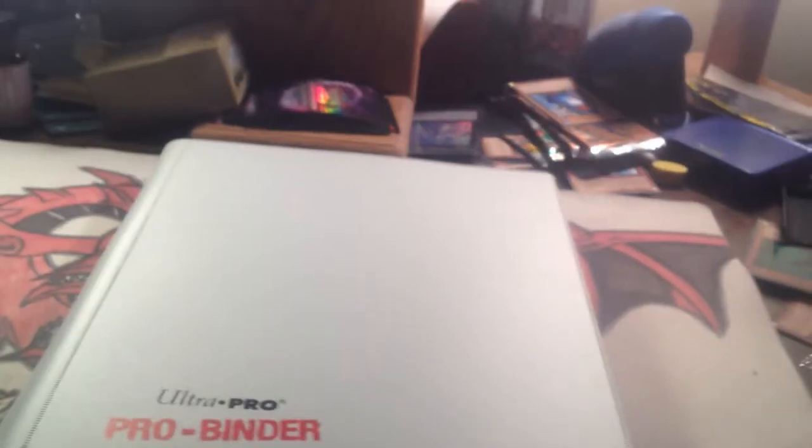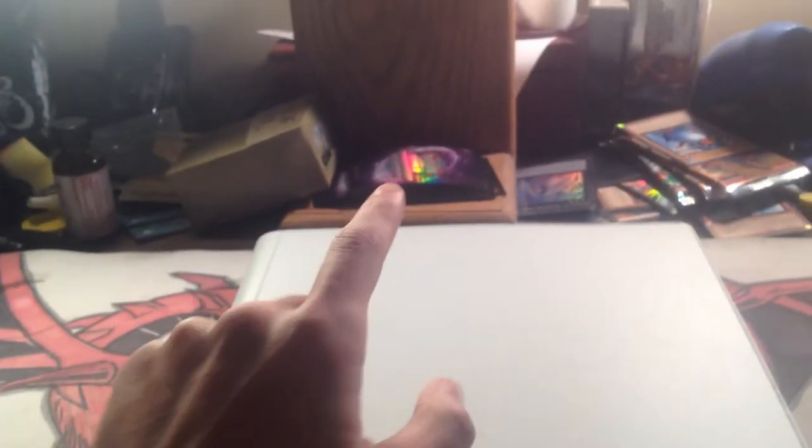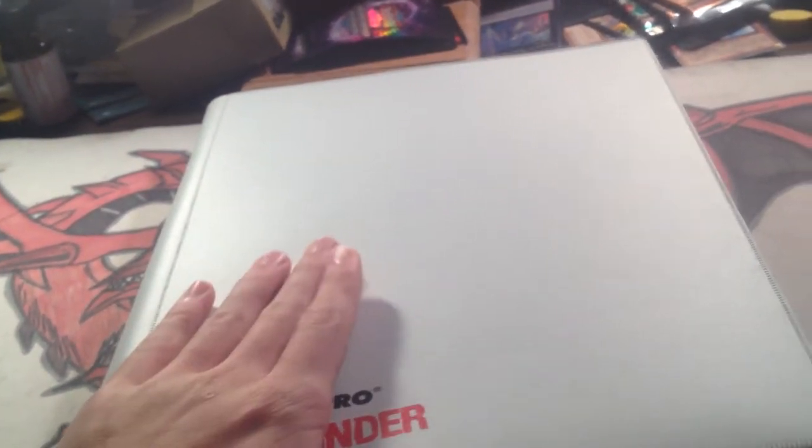I'm actually working on a thing that I'm going to call Project CSR. A few of you know what that is, so don't spoil it for the rest of them. I've got two mats for sale here, not the Cypher mat — I've got two underneath it. And then I've got six Megatins full of bulk if anybody wants it. And then I've got 22 of those purple World Championship qualifier sleeves. So if you guys want any of that, let me know and we can see about working something out.